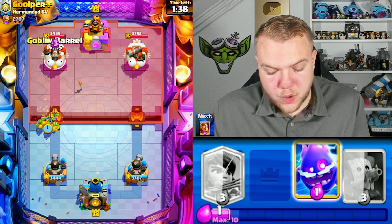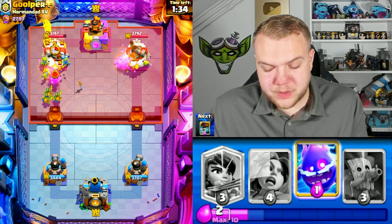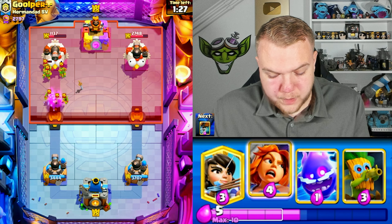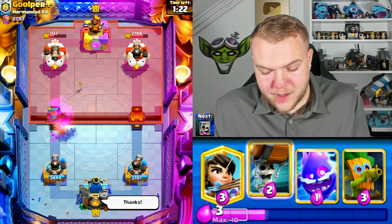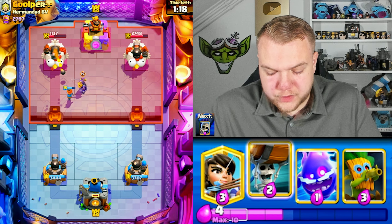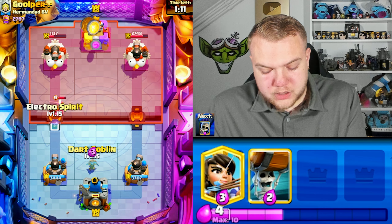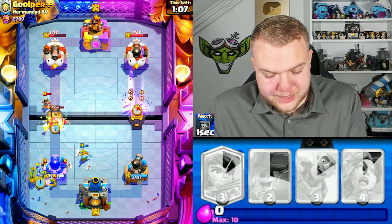He's back to the log. Goblin gang, then goblin barrel — taking advantage of the fact he just spent the log, knowing he doesn't have a valkyrie to defend. This push is annoying for him and we get a great amount of damage. He gives us the wall breakers, we see what's next. Going valkyrie — I don't think we should over-spend here with wall breakers since he has cannon and we just spent a lot.